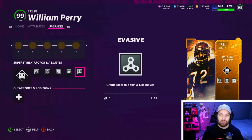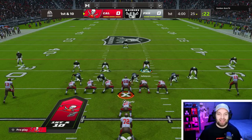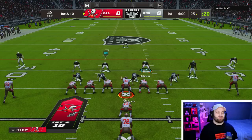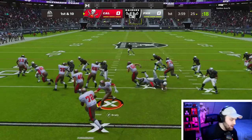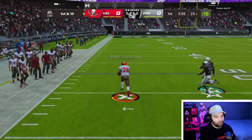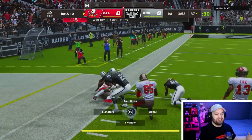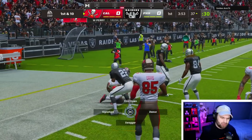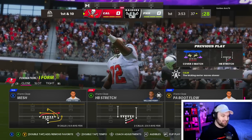We also have Gunslinger on our quarterback so if we have to throw we can still throw the ball. The show really does not start until we get bow nose activated - we need six runs of one yard to get it activated. First play of the game we're going to bounce it outside. We almost got a stiff arm animation there, but still a great play to start.